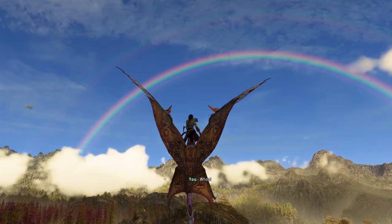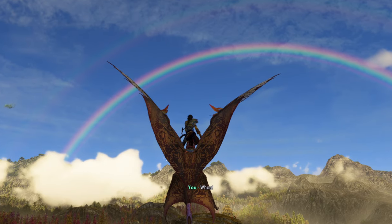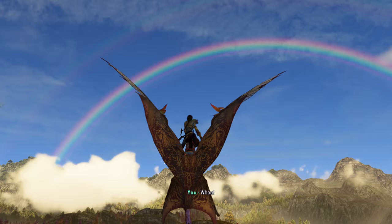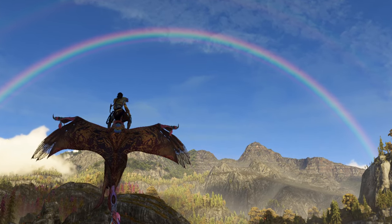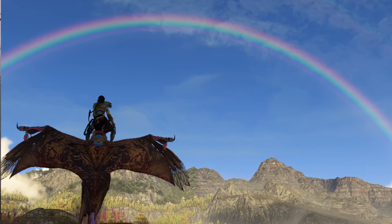There are rainbows in the game. Normally rain would need to happen while it's still sunlight out for a rainbow to appear, but I was just flying on my Ikran and noticed there was a rainbow in the sky and it hadn't even been raining. That's it — there are just rainbows in the game. How cool is that?